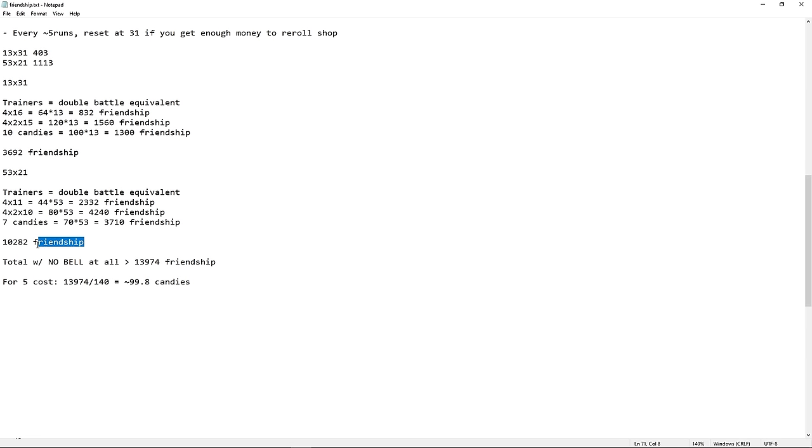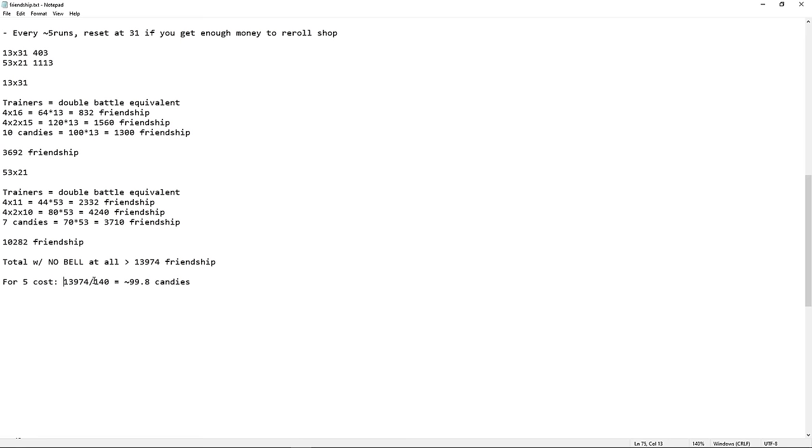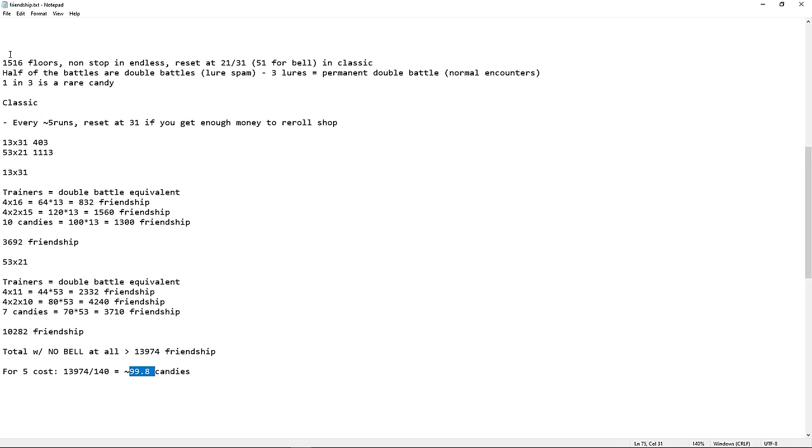So in total, if you add both numbers together — with no bell runs at all — you're going to get at least 14k friendship. So 14k divided by 140 — because the threshold for a five-cost starter is 140 — that's 100 candies for 1516 floors in Classic.